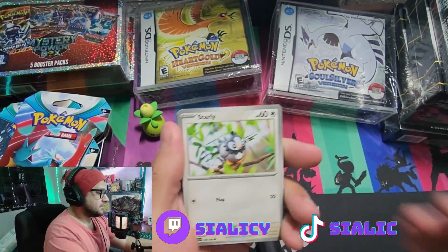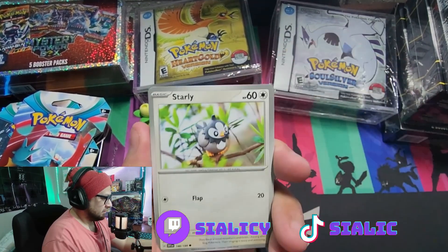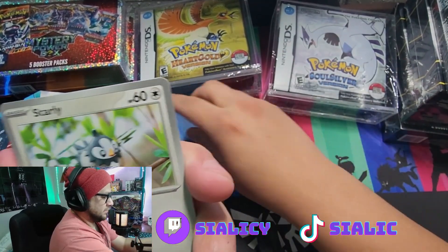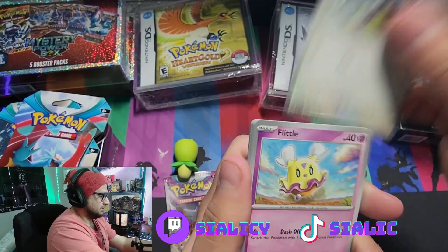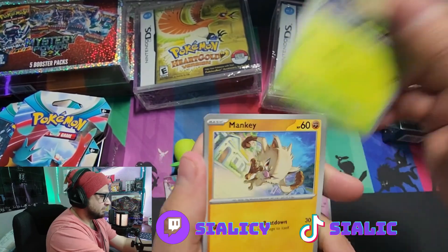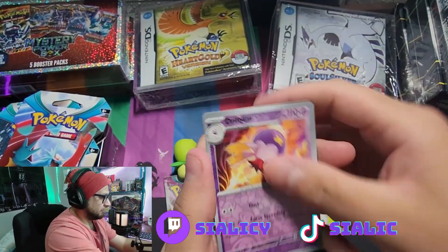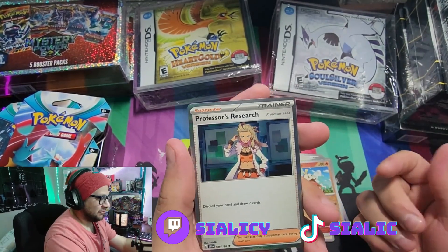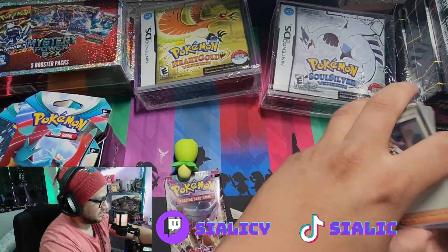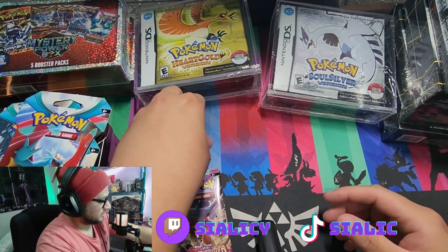Here's the code card if anybody wants that. The Starly has a design like clay or whatever. We got Starly, Shroomish, Mankey, Torkoal, Scovillain, Oinkolin — reverse Drifblim, reverse Falinks, Coco, and Professor's Research, which seems like it's in every set. And then a Psychic Energy.